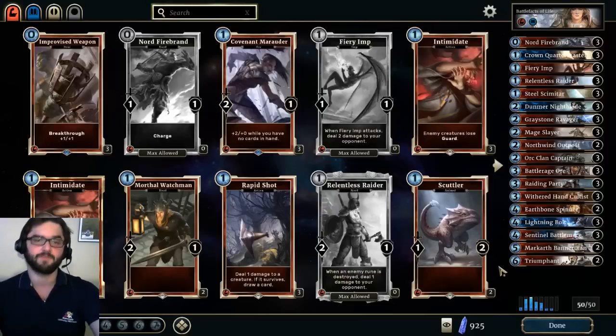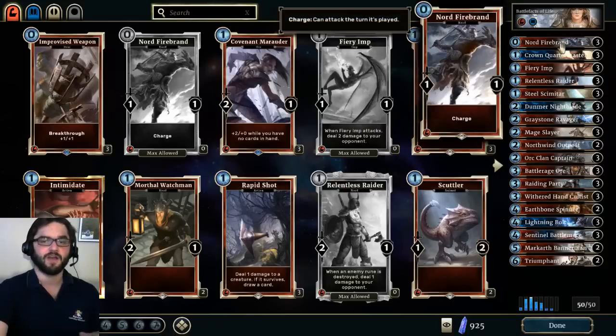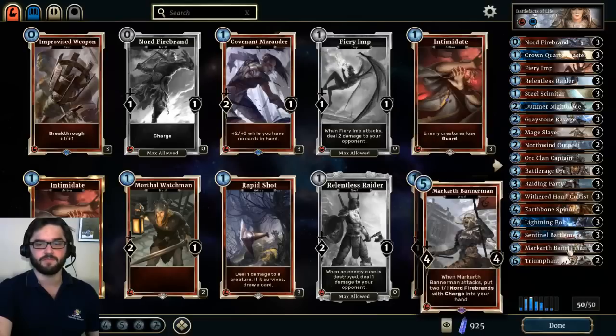One of the things I noticed when trying to figure out how to play this archetype was that if I couldn't seal the deal by turn six or seven, I was having problems getting back on the board — I would drop one creature, they'd have one answer, and so on. So I increased the number of charge options by adding Nord Firebrand, and along with the multiple equipment in the deck, this provides quite a bit of opportunity for reach.